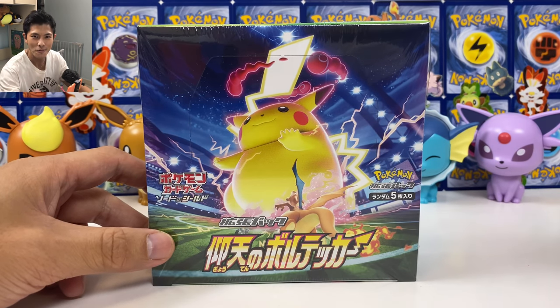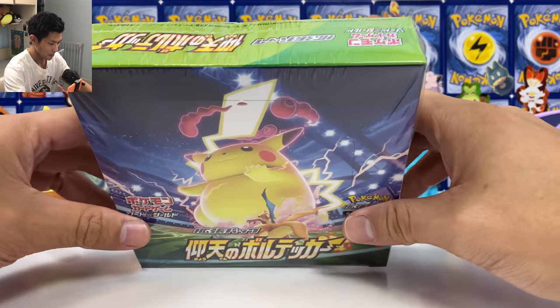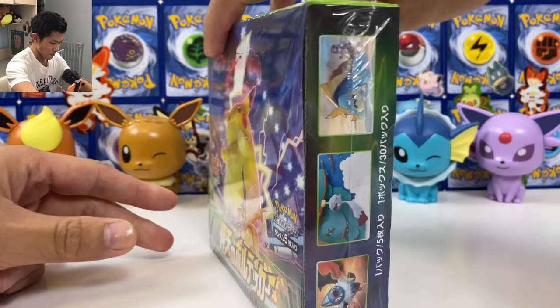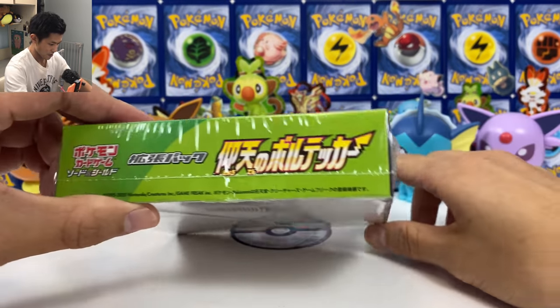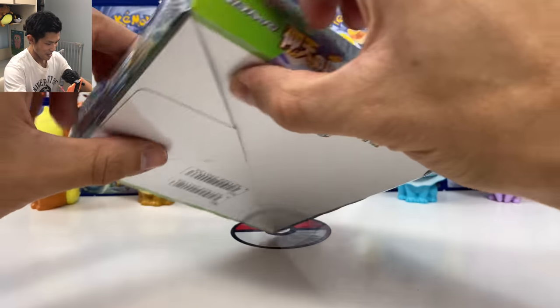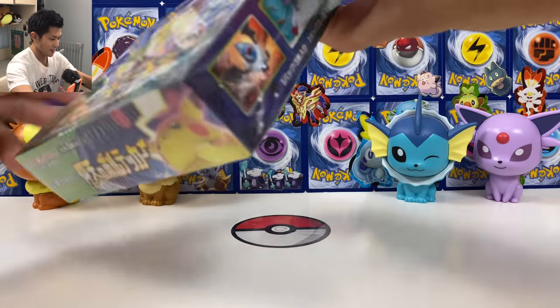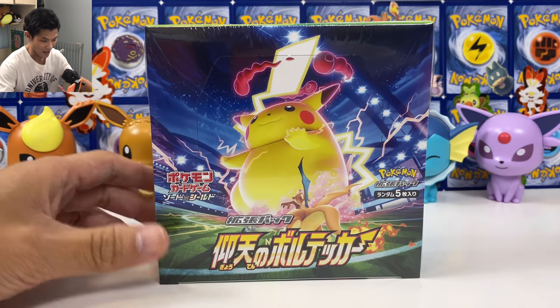There's a VMAX Hyper Rare and then there's also the full art that I have to pull. Look at the artwork of this box — it's all green with the Pikachu logo right here. I have to pull that full art Pikachu. There's also a bunch of other cards like the shiny Obstagoon gold card that I have to pull.